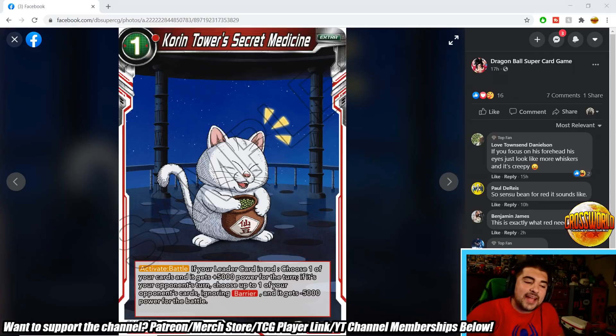Welcome back, Dragon Ballers. Today we're talking about the spoilers for Draft Box 6. Bandai revealed these pretty early — not all the cards, but a lot of them, including many SRs. We'll look at the SRs and some rares to gauge the power level and see if this product will be another Draft Box 4 situation or more like Draft Box 5, where they fixed a lot of the issues.